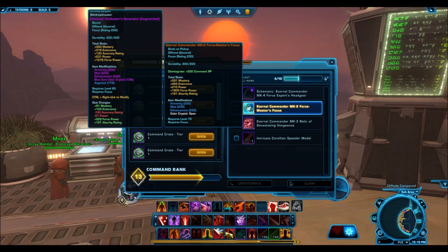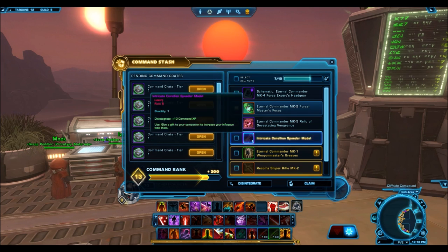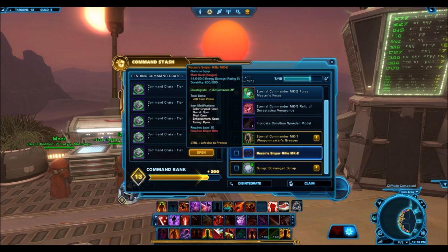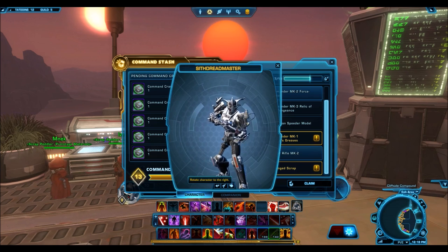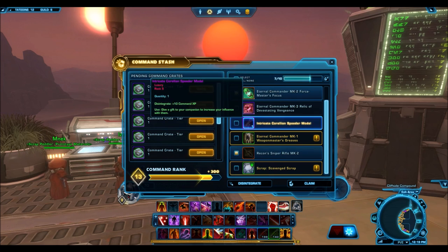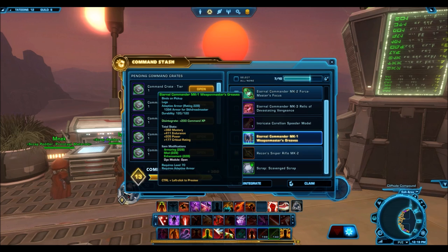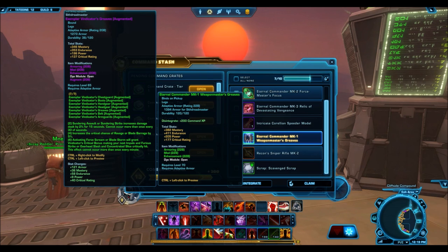Opening the next one, we have a focus - the Eternal Commander MK2 Forest Master's Focus. I'm not sure if this is a legendary, because legendaries are supposed to be orange, but this one only has 230 blue mods, so I guess I'm going to disintegrate it. We get this sniper rifle, which I don't care much about. These vanity items are not too nice so I'm definitely going to disintegrate a lot of them. I'm also going to disintegrate this focus because it's blue mods, and I don't care about these green or blue mods at all.